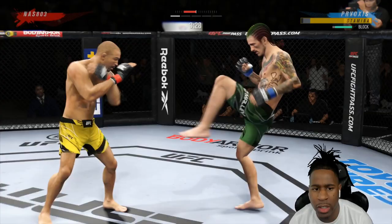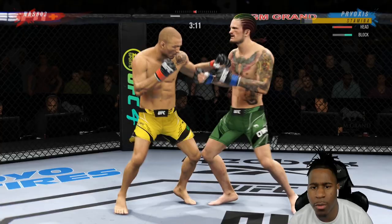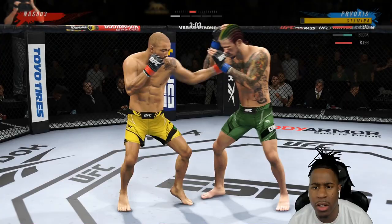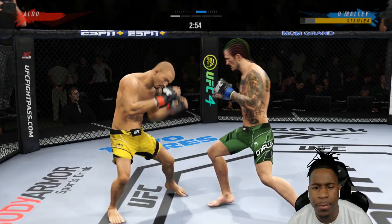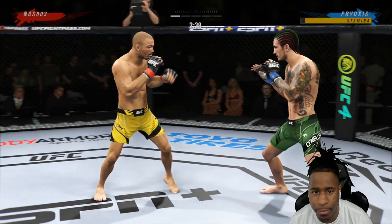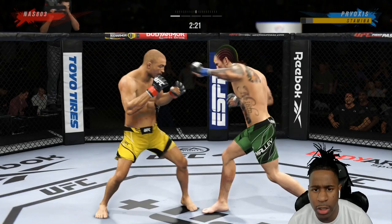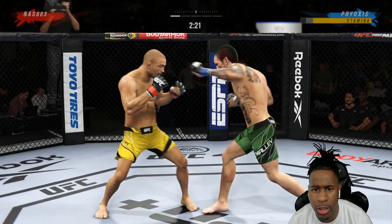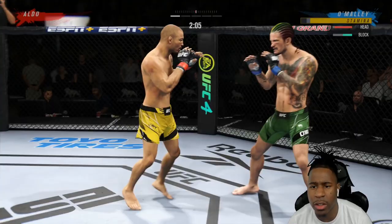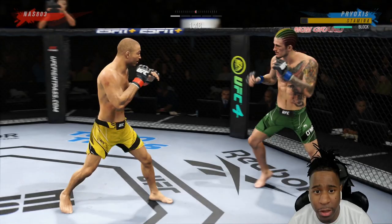Getting out of range completely. Body roundhouse. Shoutout to Ed Parker — he showed me going to the body and then immediately slipping your head off the center line so your opponent can't land a block counter. It helped me a lot. I'm staying way out of range and not looking to be in too much kickboxing with Aldo — he's a very good striker whatever style you want to call him.